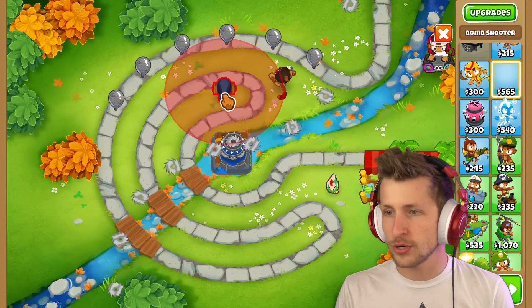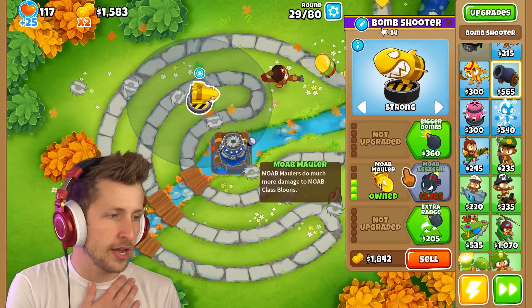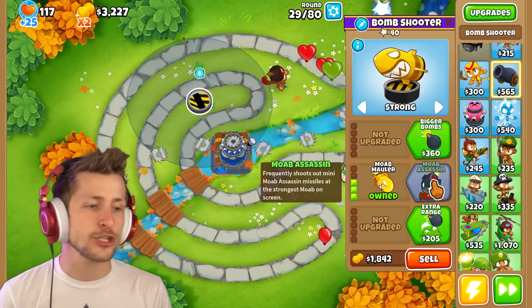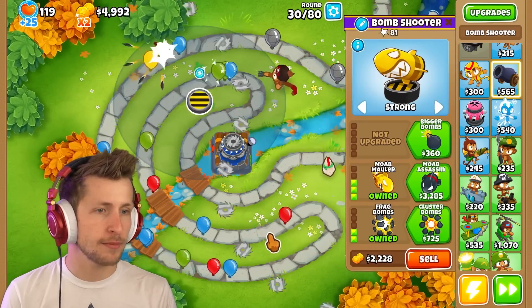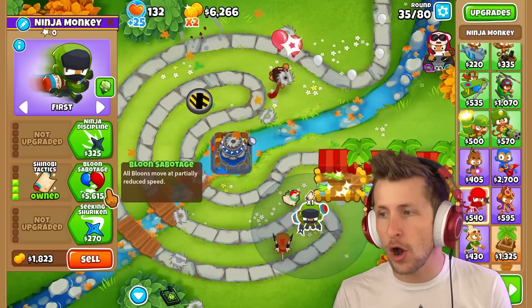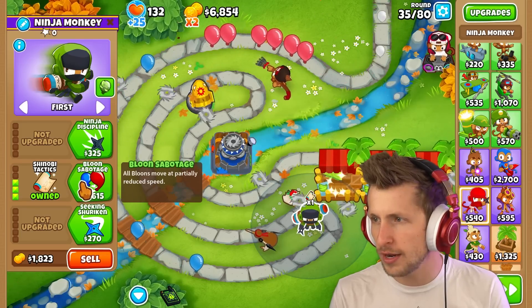We'll start working on the Bomb Shooter now. The bomb shooter frequently shoots out mini MOAB Assassin missiles at the strongest MOAB on screen — that's not bad. I want the Shinobi — all balloons move at partially reduced speed. Let's see if we can notice it — three, two, one...